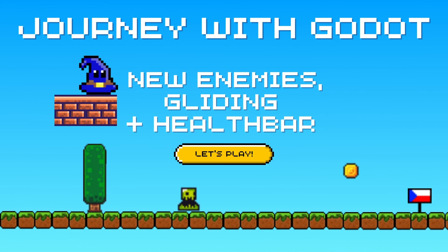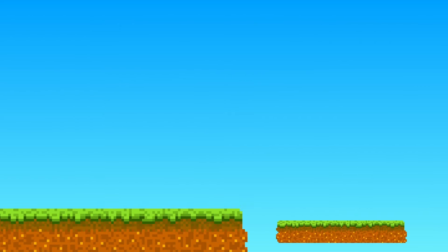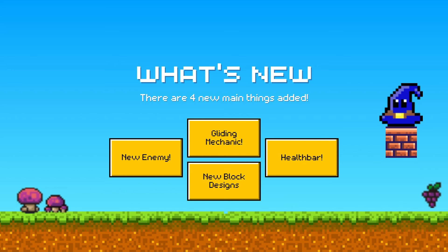Welcome to the next segment of my journey with Kado, called New Enemies, Gliding, and a Health Bar. You can probably guess in the next What's New segment it's going to be a new enemy, a gliding mechanic, and a health bar, funnily enough. I've also rechanged some of the new block designs, which I'm excited to show you guys.